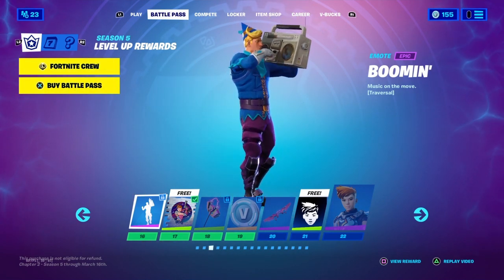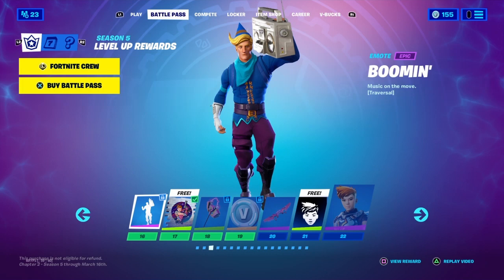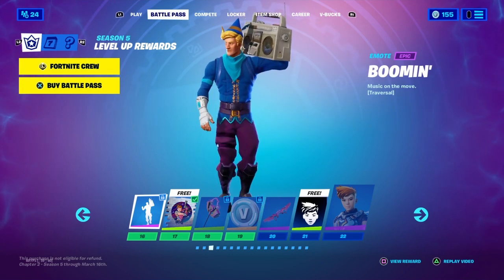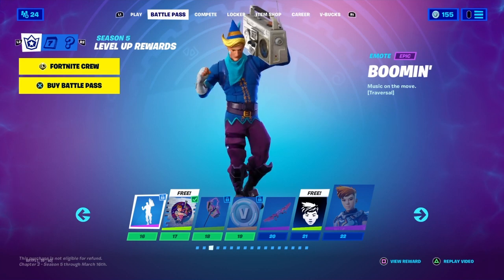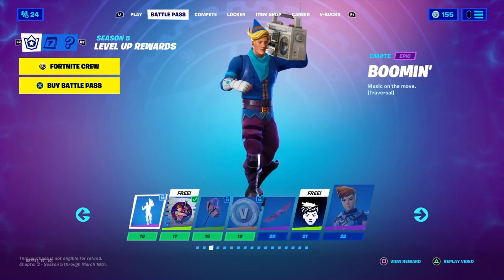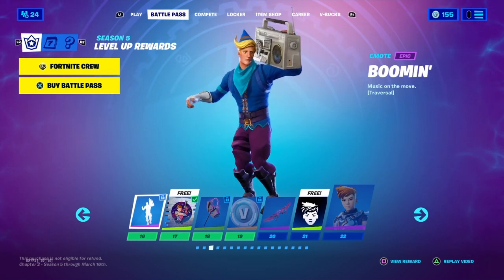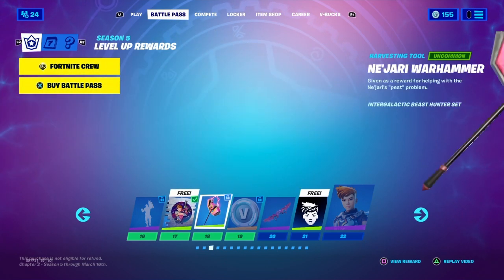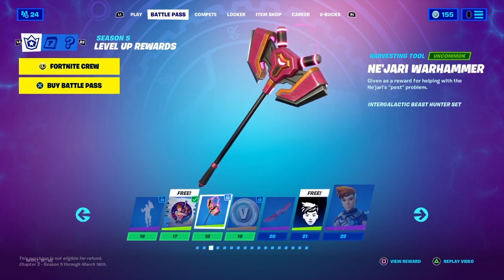We got an Emote. Tier 16, it's called Boom Boom. Tier 17, we got a Spray called Dropout. Tier 18, there's a Pickaxe called Najari Warhammer.